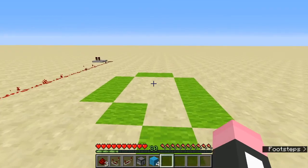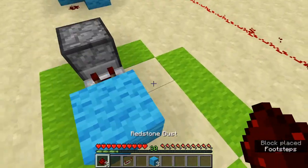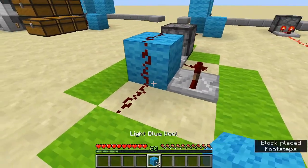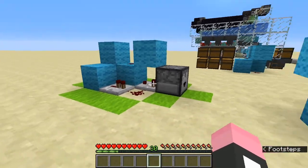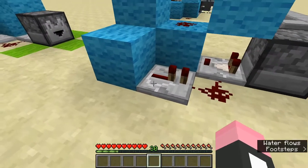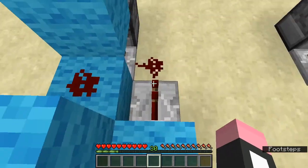How do we build this automatic dropper circuit? Just start with the dropper, a comparator, a block, and then three pieces of redstone dust like this, and then a repeater over here, and two pieces of wool. And that's how you make it. Also, you can adjust the timing at which this dropper spits out items by adjusting this repeater. This is important in different applications, which I'll explain later on.